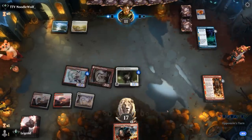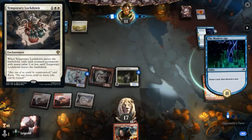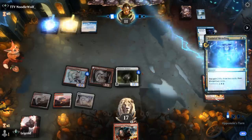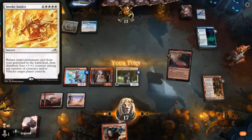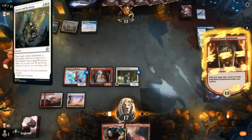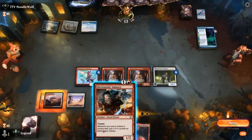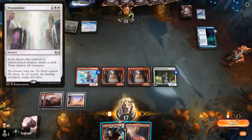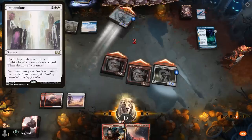Attack for 4 — 2/2 double strike. Hope there's no Temporary Lockdown. It's going to be a Faithful Mending — that's fine. We're looking at a turn-5 way to bring back Portal, either Invoke Justice or Repair and Recharge. We can attack and then play Infantry if we'd like, or keep it back in case of a board wipe like Depopulate. Sadly, no pump spell to go wide with Virtuoso to close out the game right now — opponent falls to 3.